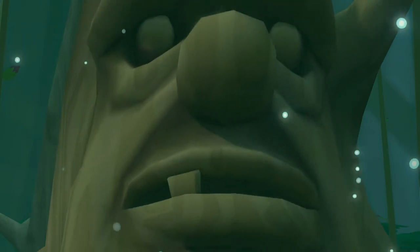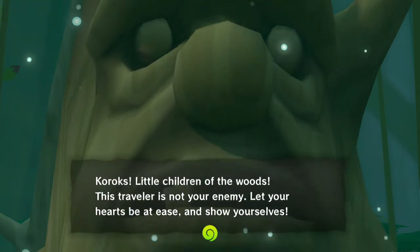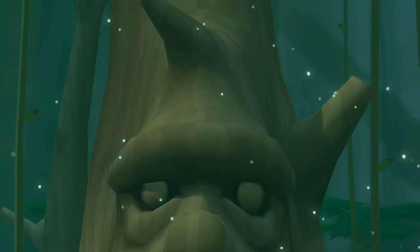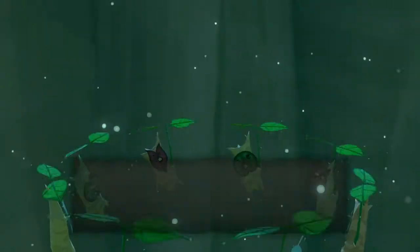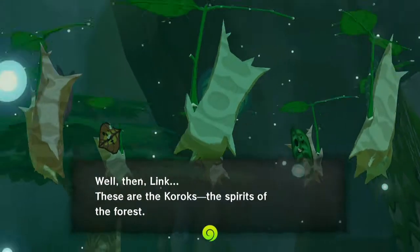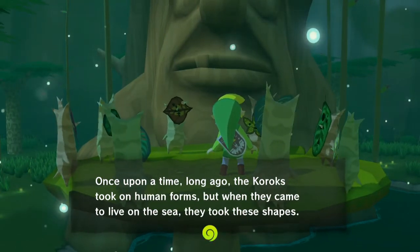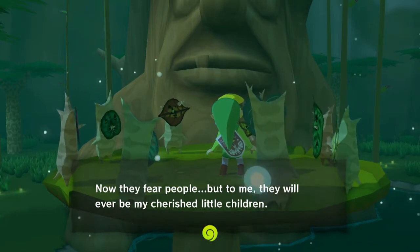In that case we must make haste. Koroks — little children of the woods — this traveler is not your enemy. Let your hearts be at ease and show yourselves. What are Koroks? Well then, Link, these are the Koroks, the spirits of the forest. Once upon a time, long ago, the Koroks took human forms, but when they came to live on the sea they took these shapes. Now they fear people, but to me they will ever be my cherished little children.